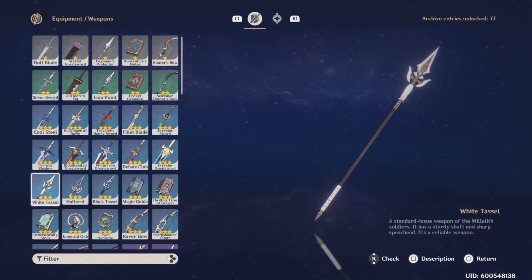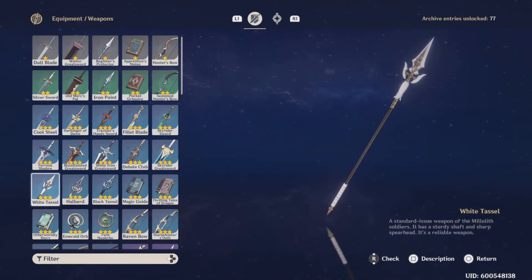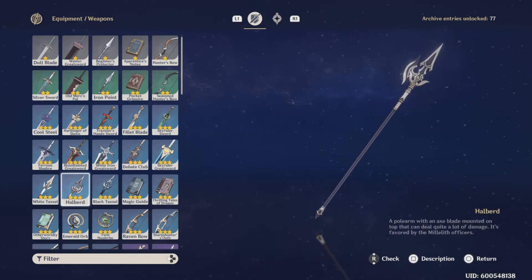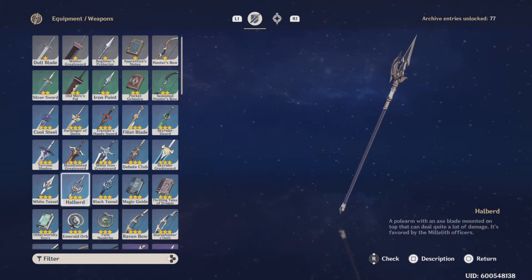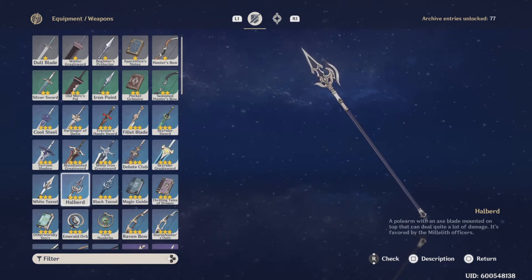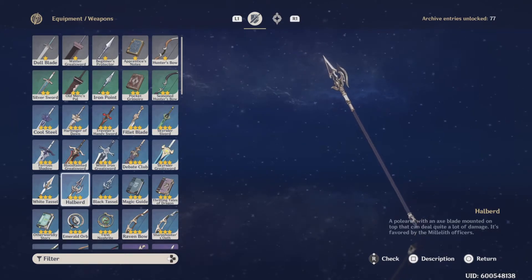Now we're going to move on to polearms. There are actually three exclusive polearms: the White Tassel, the Black Tassel, and the Halberd. I think the Halberd looks freaking dope — it reminds me a lot of Dark Souls. That's why I kind of wanted to get that weapon as well, and I have it now, which is pretty cool.